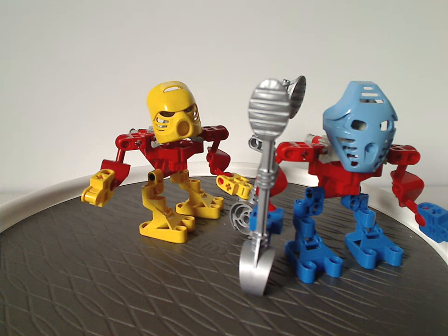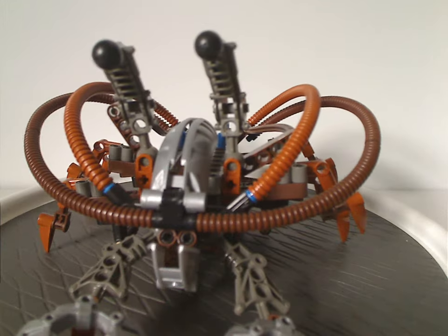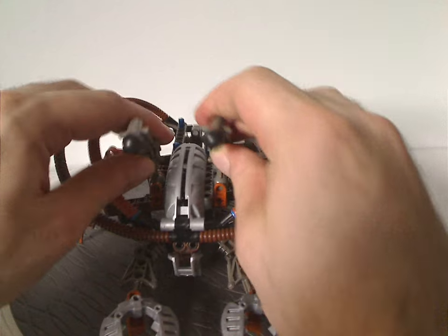Although you could make your own out of System pieces if you wanted. And that's about it with them. So now, first creature — or Rahi — to look at is Takua's royal animal, the royal crab, Puku.